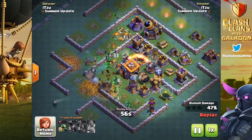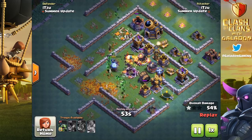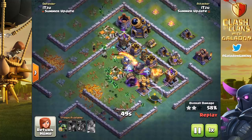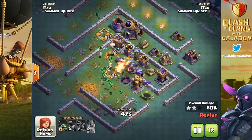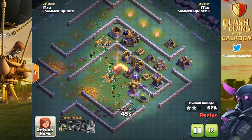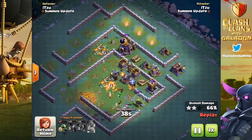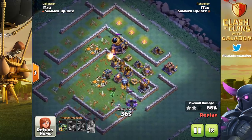Think about barbarians and the crushers — timing those crushers so you can get units in and wipe them out before they demolish your barbarians or battle machine. The hog glider is a high-skill troop with a learning curve, and you'll need to learn the timing. That's why friendly challenges are going to be extremely valuable.